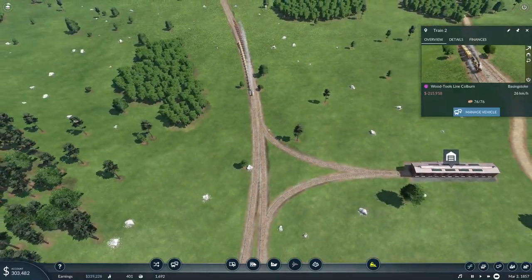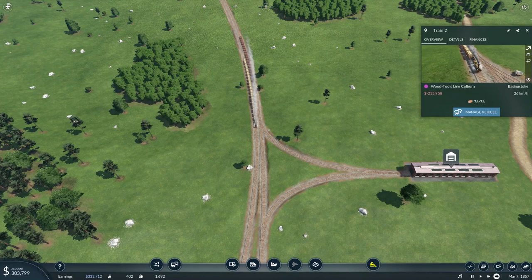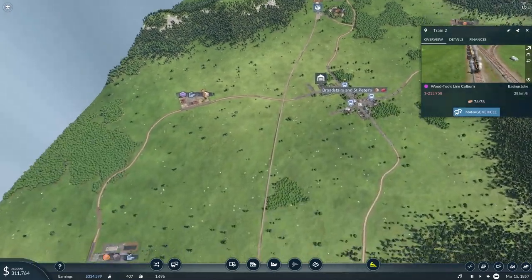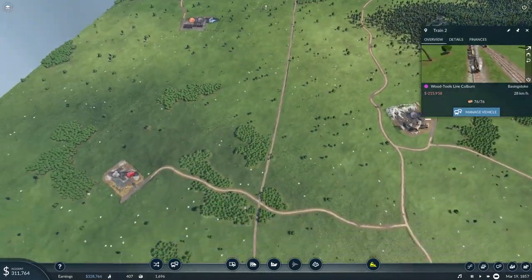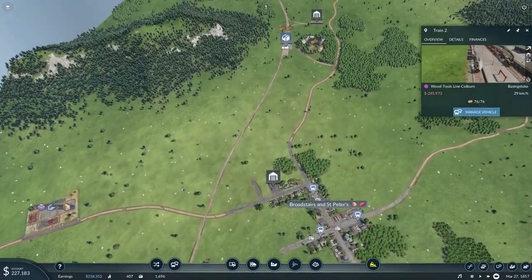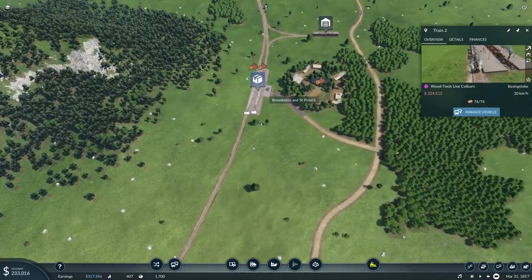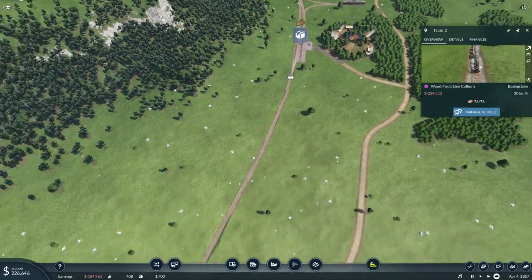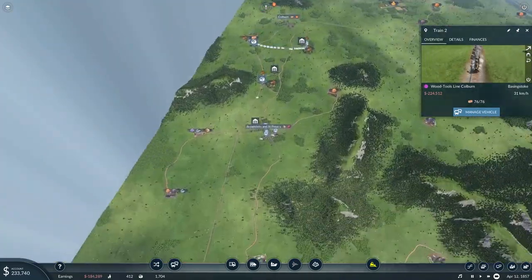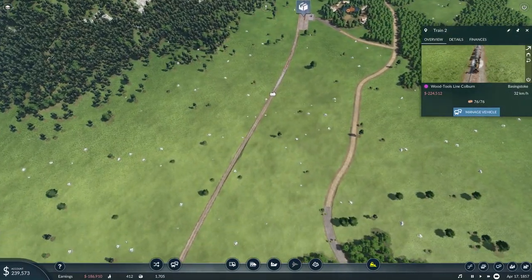Look at this forest down here — there's actually so much wood lying around down there now, and my train is just coming back. That's actually pretty nice. We are fully using up all our train's capacity now — that's awesome! And this train is actually going a decent speed. I'm gonna try and monitor the speed at which this goes, but I'm thinking it's pretty ideal.